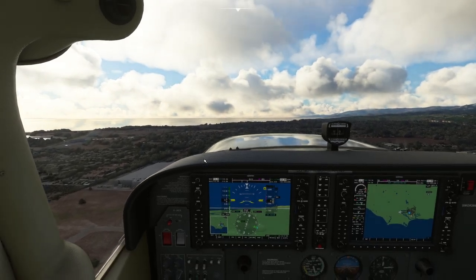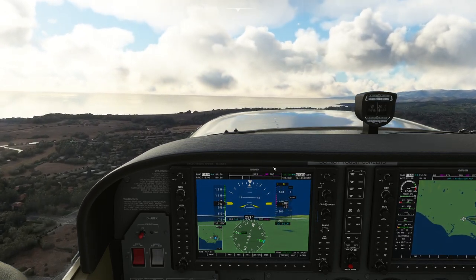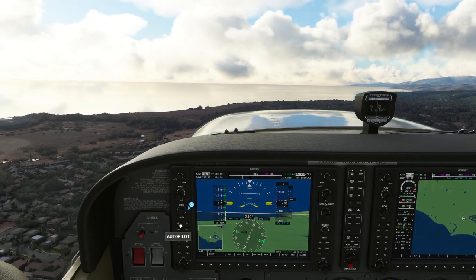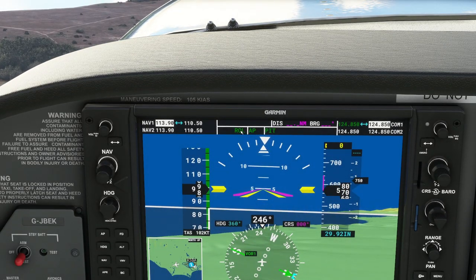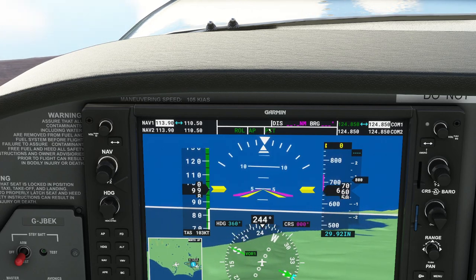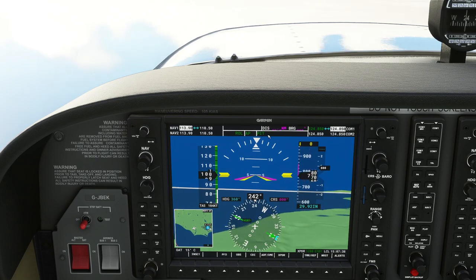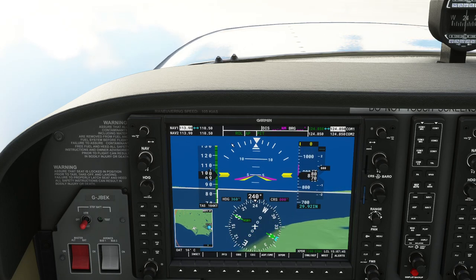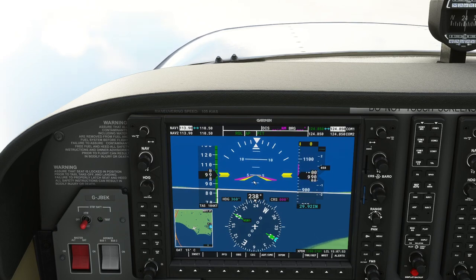Now we're climbing away. I'm going to press the autopilot button. You'll immediately notice three symbols appear on the G1000: ROL, AP, and PIT. This means the autopilot is on — ROL means we are in autopilot roll mode and PIT means pitch mode. If the aircraft is not beyond about six degrees of pitch or roll, it will hold whatever attitude you were at when you pressed the AP button.